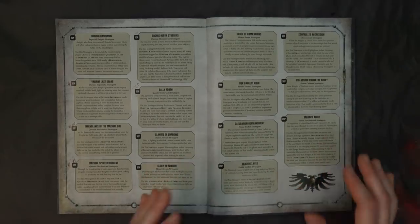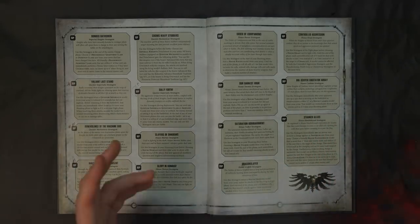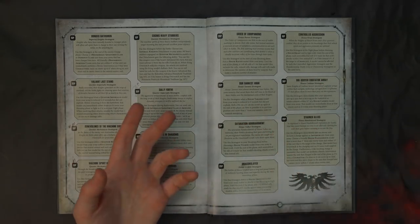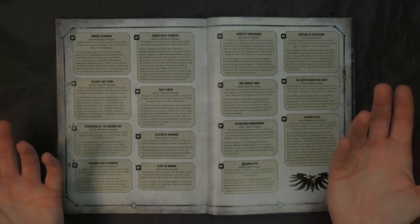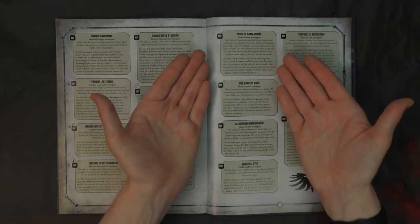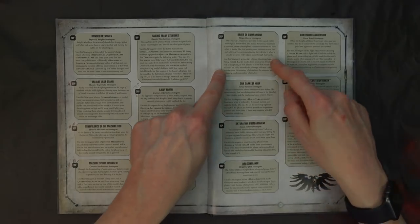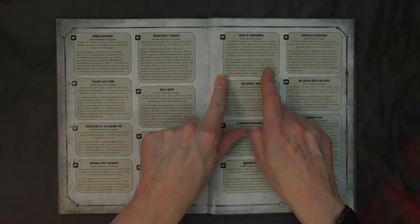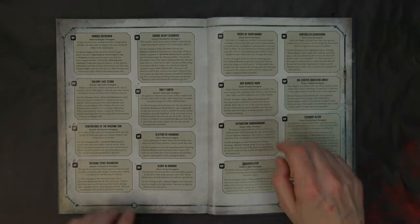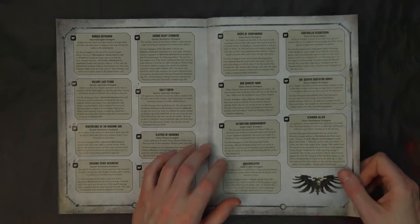Say you shoot a squad of Dark Angel Hellblasters and their banner goes off — they roll fours and get to shoot you back during the shooting phase. You now have to make saving throws with your knight. It's still the shooting phase — you can still reroll ones to save your invulnerable saves. That's incredibly powerful. There are so many different scenarios and they just said 'not limited to' here — very very powerful stuff. I can't wait to get House Raven on the tabletop.